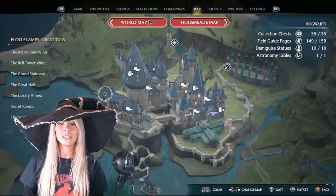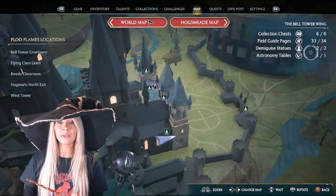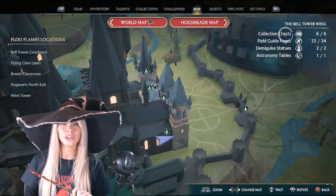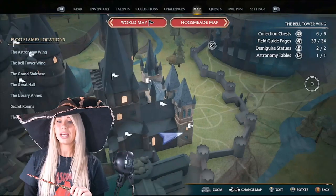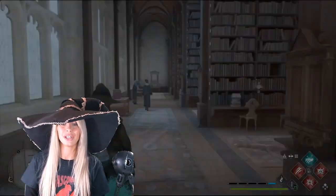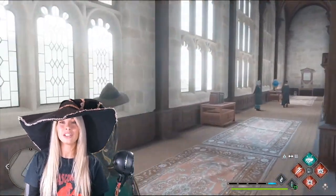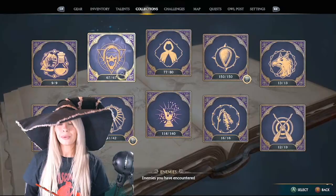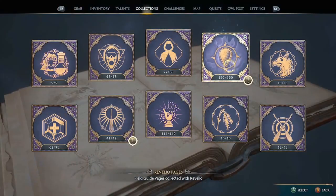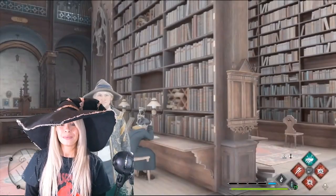The missing one is apparently in the bell tower, and I was going around the bell tower using Revelio with the audio visuals on at the same time just to try and help — and nothing. I even followed a guide and went through the whole thing, and I had every single one of them. So I went to Reddit and they said check your collections. In my collections it says 150 out of 150, so I have them all.